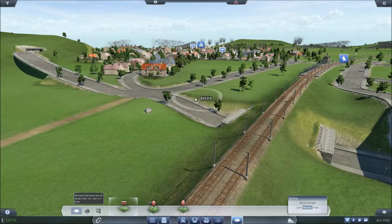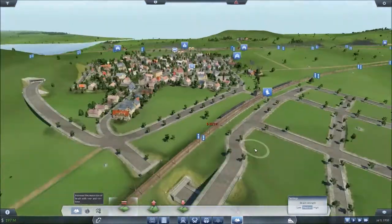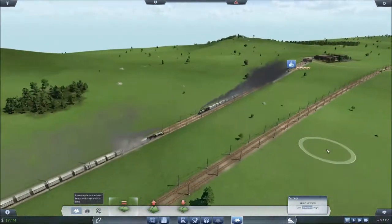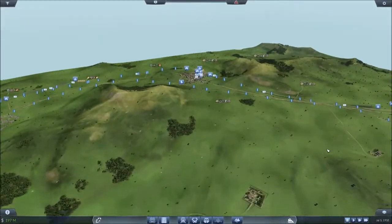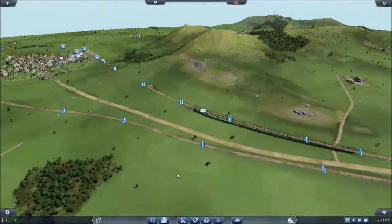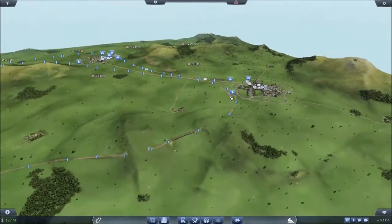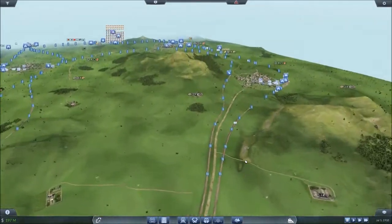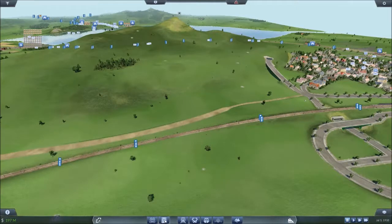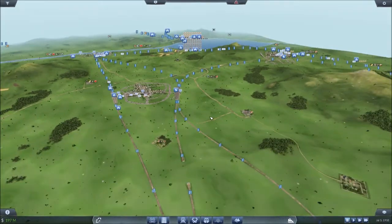I spent a lot of time upgrading all of our ever-laid tracks with the catenaries — all the tracks and stations are now electrified. I also put the signals on the new tracks we laid in the last episode. And as I promised, I got rid of the warnings about cities not connected via mainline. I created some roads, like this large country one, and this stays as a medium.